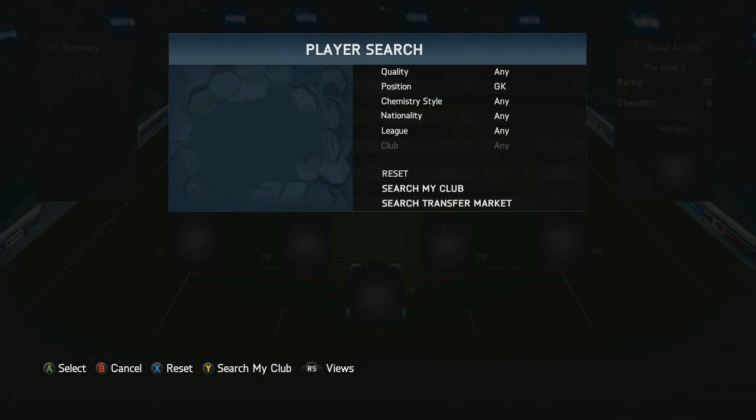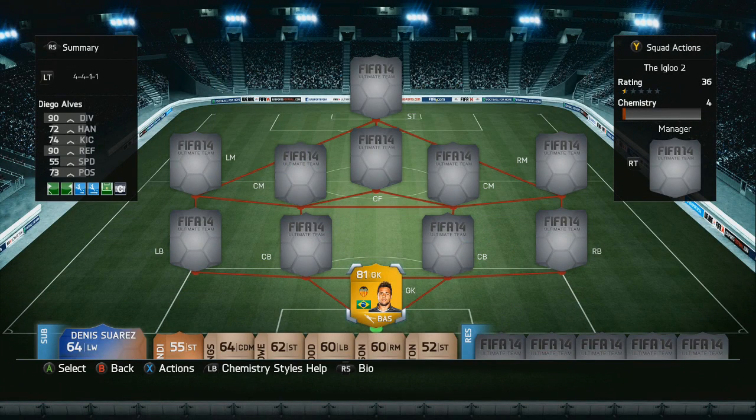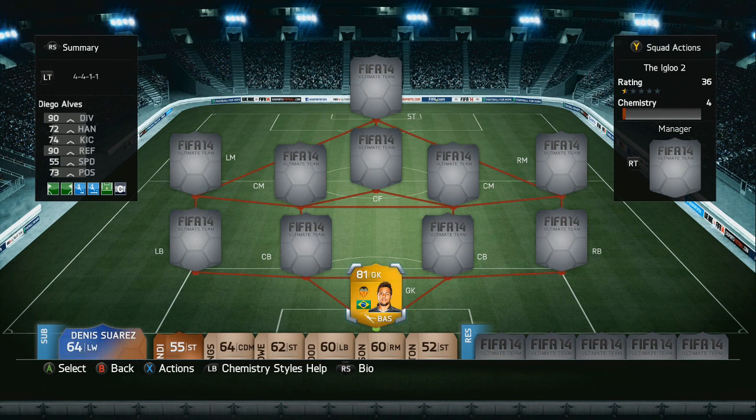Starting off, firstly in goal we've got Diego Alves — of course Brazilian nationality in the Spanish league. He's a very good goalkeeper with 90 diving and 90 reflexes, and he does a very good job in this squad especially for chemistry purposes.